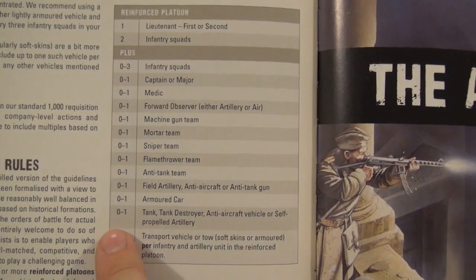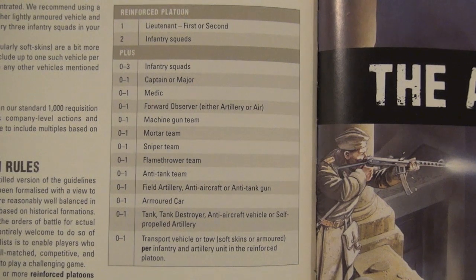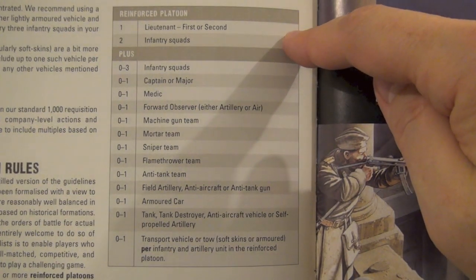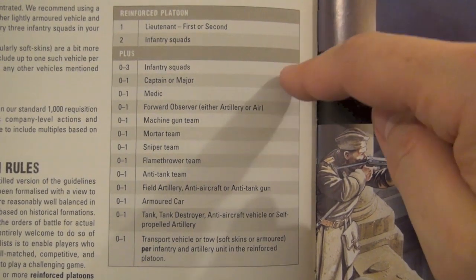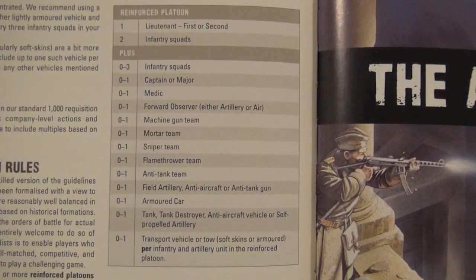Depending on the size of the game you're playing — for example one thousand, two thousand, or three thousand points — you could buy two reinforced platoons and for each platoon add these types of units, if the point allocation allows. Bolt Action is a very infantry-oriented game, but there are ways to get some nice vehicles and units in it.